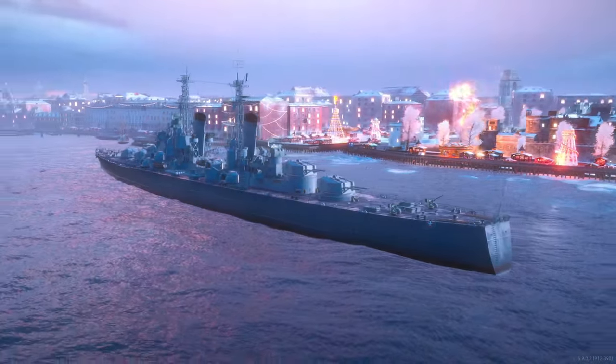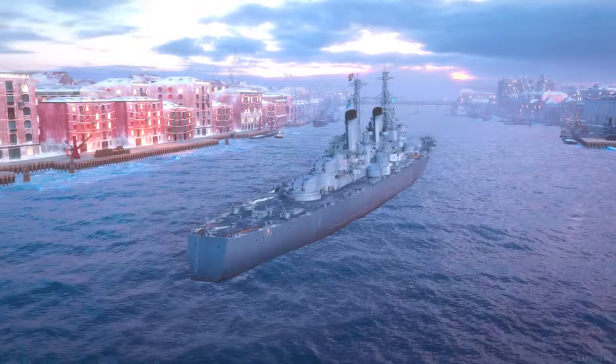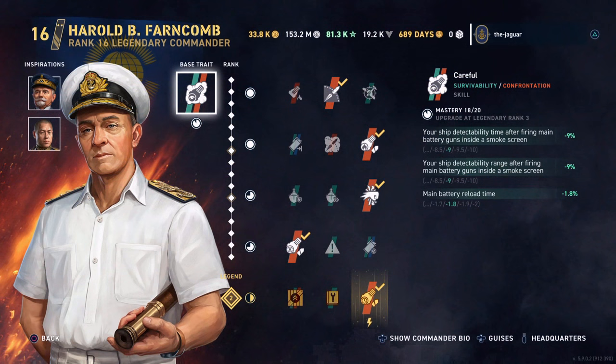Let's get into the setup of the ship and the commander, who is Harold B. Farncom. His base trait is 'Careful,' and the first two parts of his base trait are smoke detectability and range while firing in smoke. Since the Brisbane doesn't have any smoke, we're going to ignore that and go with the main battery reload time benefit from the base trait.